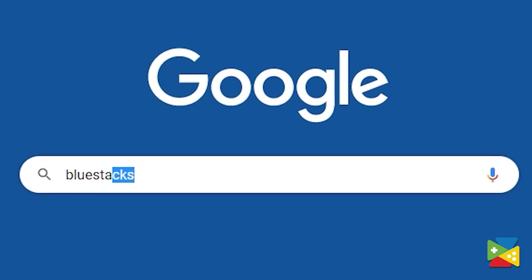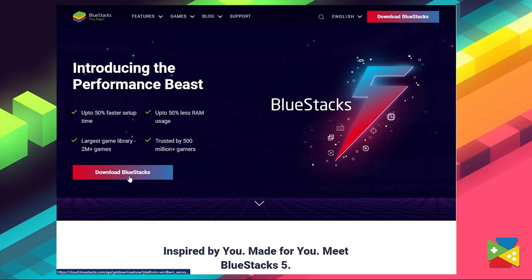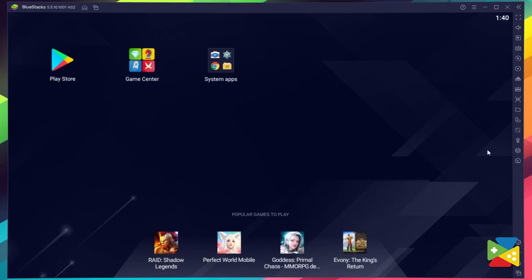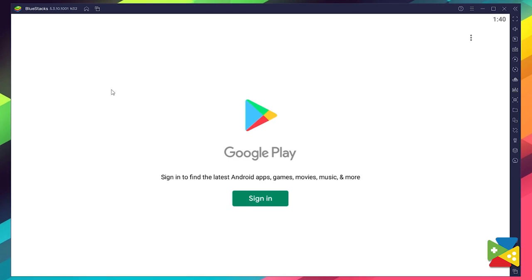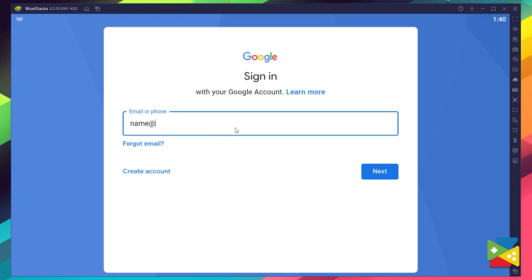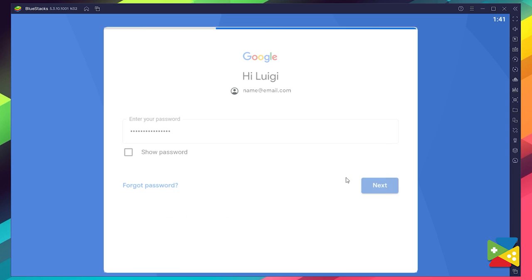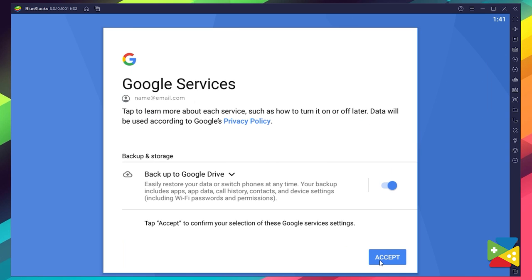To install Castle Clash Guild Royale on your PC, first head to the Bluestacks official website to download and install Bluestacks 5 on your PC. Now proceed through the installation process, and once it's done you can go to the Play Store to log into your Google account. Here you must provide your email address and then your password, and proceed to agree on everything that shows up.